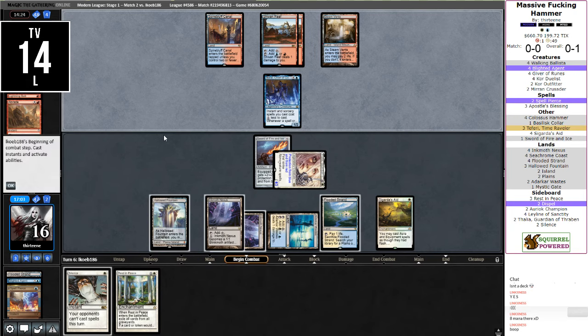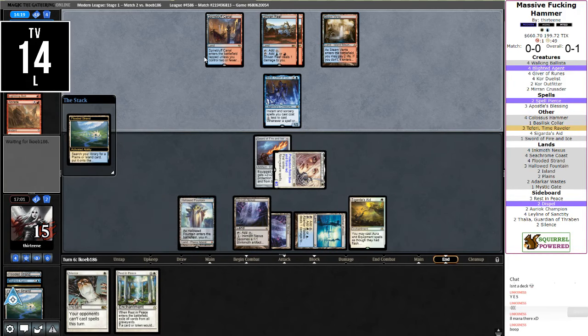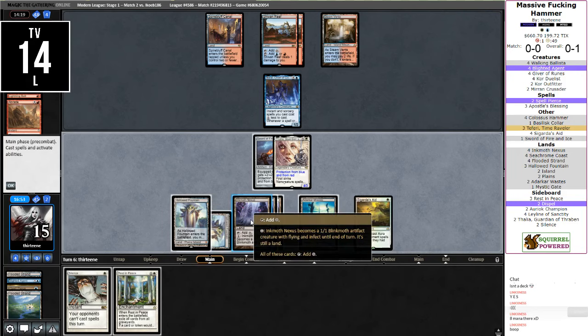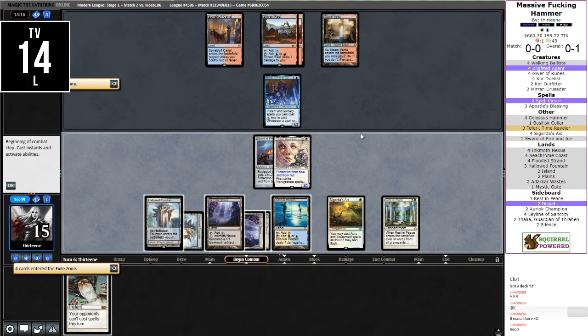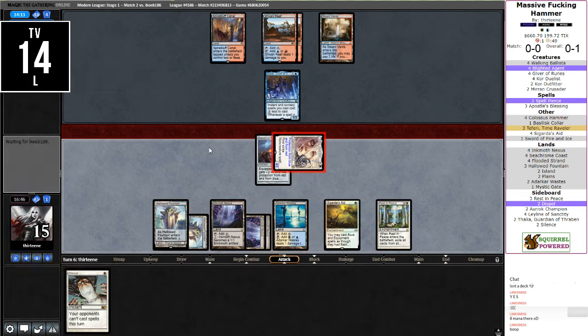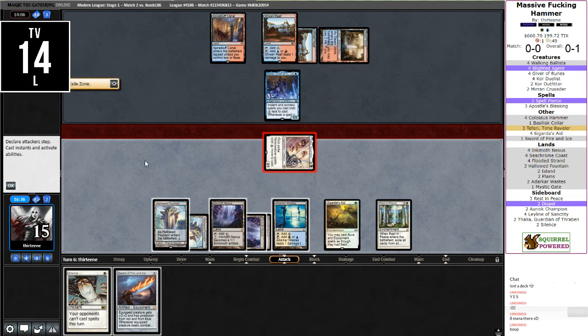Our equipment's actually putting in some damage here — I mean it's not a massive fucking hammer, but it is a Sword of Fire and Ice. Ink Moth doesn't really do anything productive — let's go ahead and rip. I probably should have attacked with Thalia first, just because it's going to let me see an additional card and I may not have wanted to rip depending on what I topdeck. I'm feeling fairly confident at this moment though. They found something — I got an Echoing Truth.